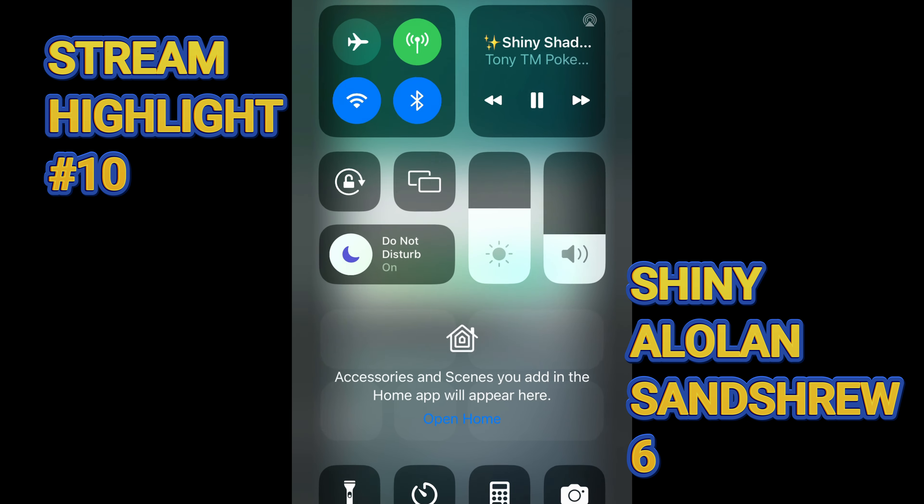But we also got ourselves tons of shinies including the double Tapu Finis, a Seviper, Poliwag, a Zangoose which was amazing — definitely one of the highlights of the day — a Poochyena, a Durant post-stream, and tons of Alolan Sandshrew's providing the shinies all stream long, which is just amazing. Stuff you love to see. Overall, definitely a good day. Unfortunately, no hundos and no Shadow Shiny Suicune — that thing just didn't like me today, it is what it is. But definitely a great haul. We got 15 shinies, and then we had that awesome lucky trade. Overall, just an overall crazy day and very, very happy with the haul.